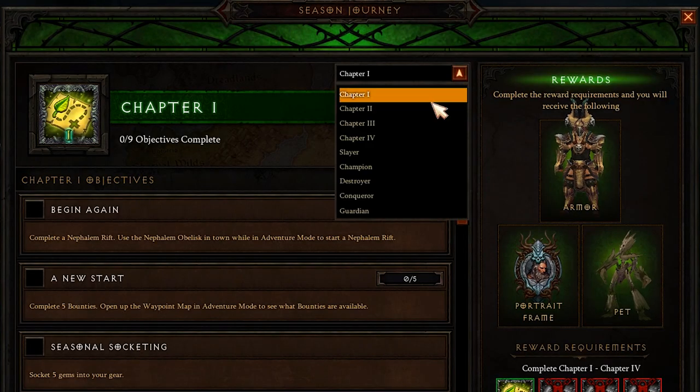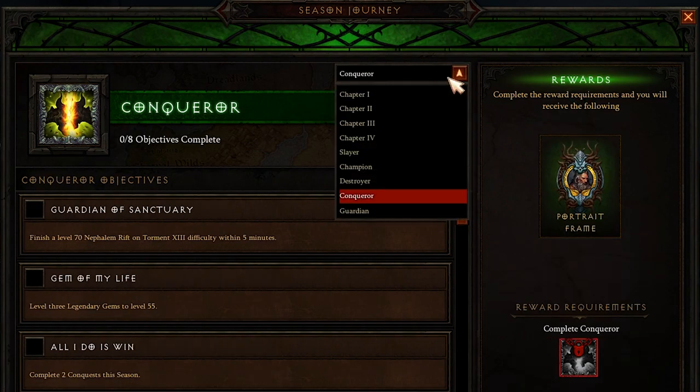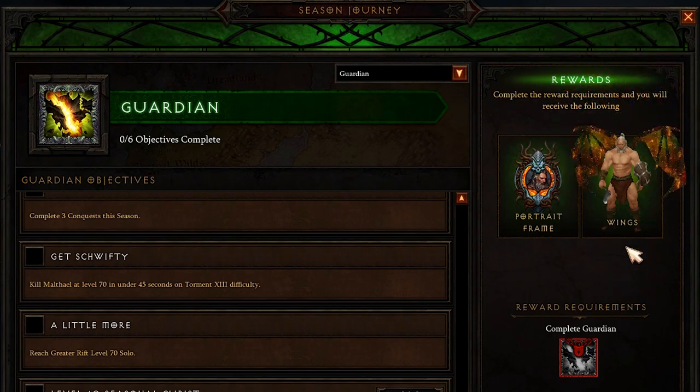You can now track all seasonal objectives up to Guardian and receive new wings, and also a Pet and Portrait from Season 15.